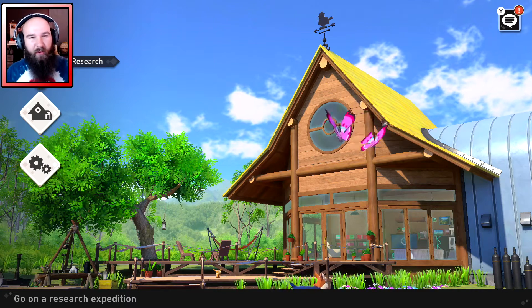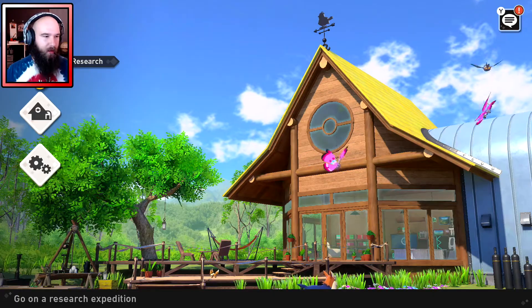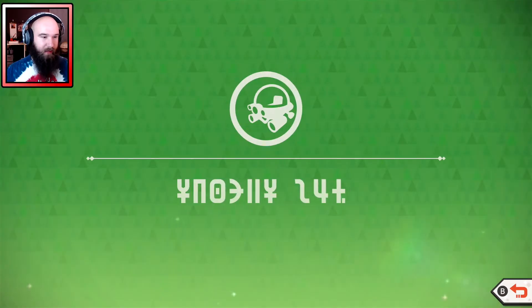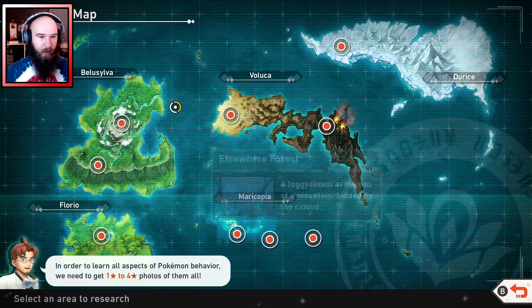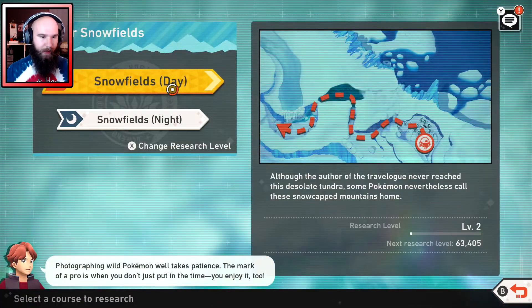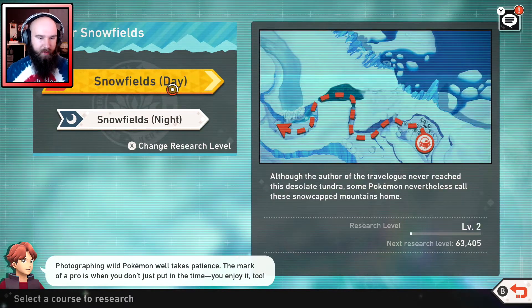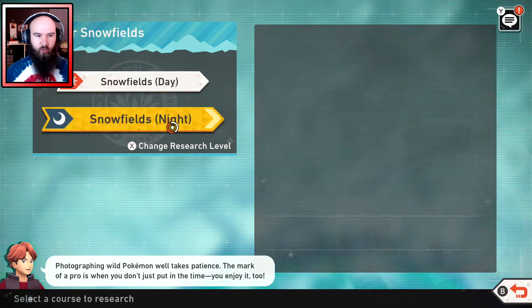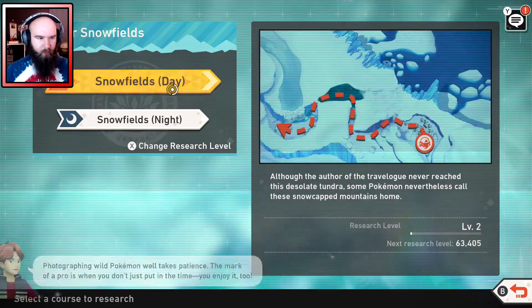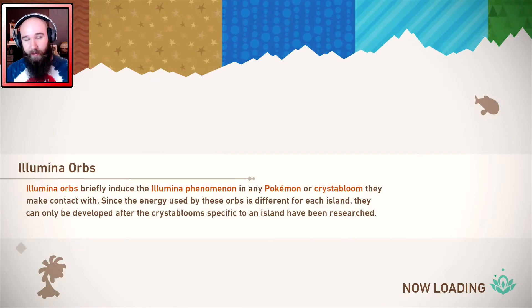Hi there! Welcome to Pallet University and the next episode of our playthrough of the new Pokemon Snap. Last episode we discovered a brand new island, and we need to go back and redo it because we went through the day once and the night twice. But now we have the Illumina Orbs unlocked, so we can use them during the day.